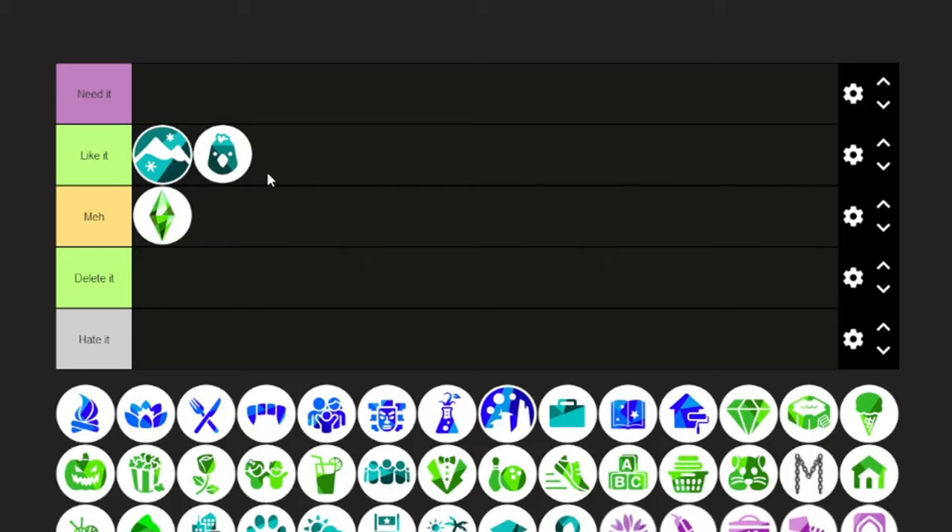The Sims 4 Werewolves — I don't really play with occults in my own personal gameplay. Moonwood Mill, the world that came with that pack, was not super interesting — very small with just a couple of lots. Some of the CAS and build/buy was cool if you like that grungy look, even though we ended up getting a grunge kit after that. But it wouldn't be my top choice; it was just okay.